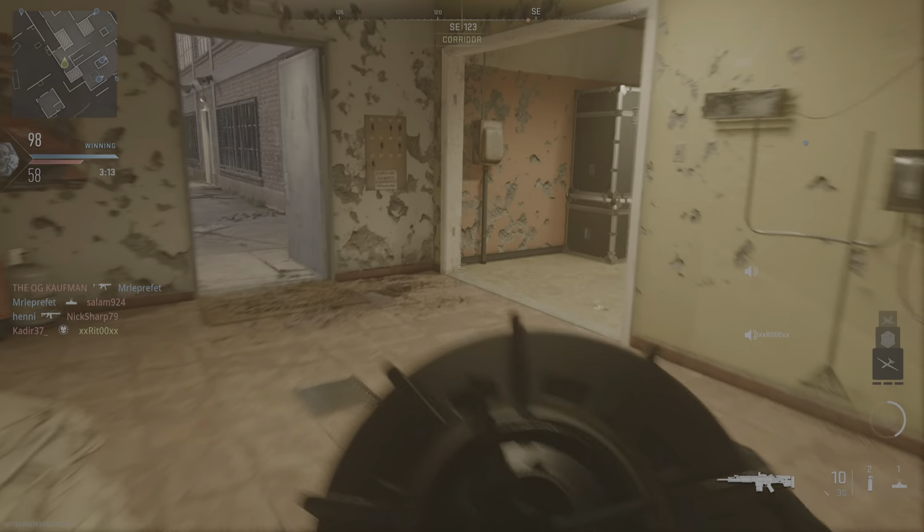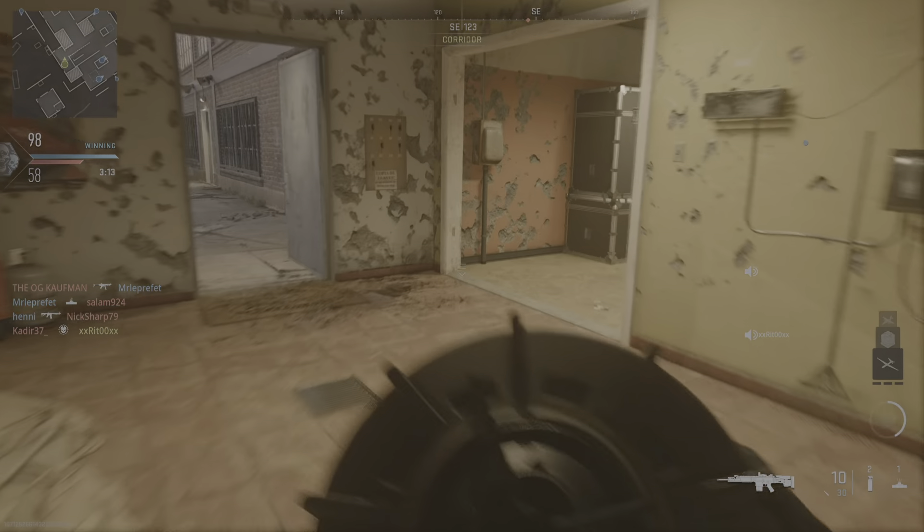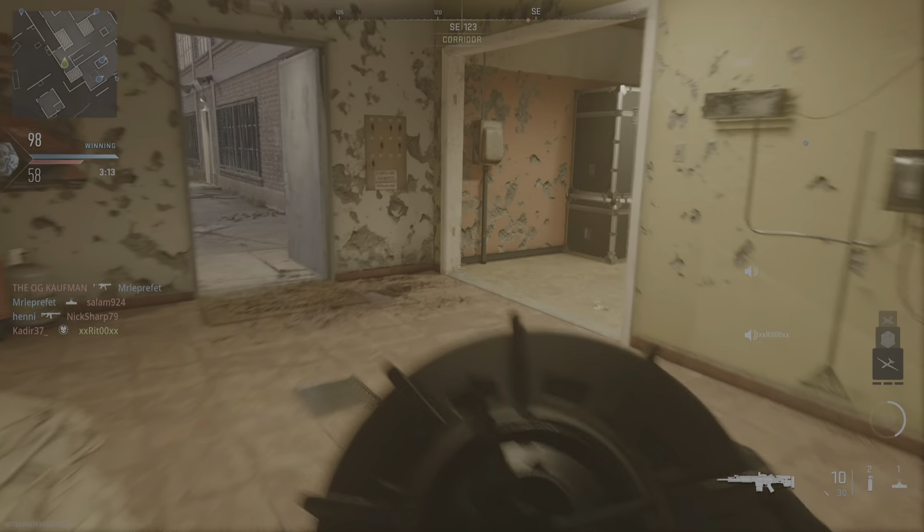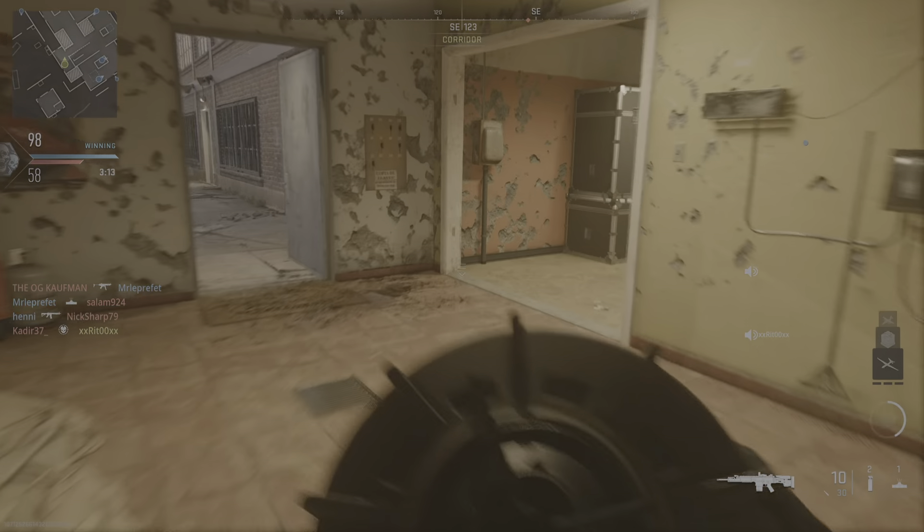Flashing mags! Look alive! Requesting recon flyover. Copy that, UAV on station. Easy mags! Air drop now — we've caught them on the run! Keep it up! Low on ammo! UAV is bingo fuel. Counter UAV ready.